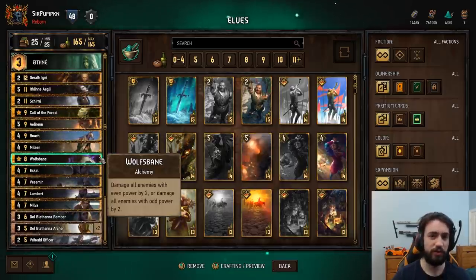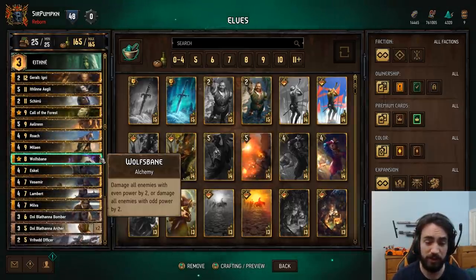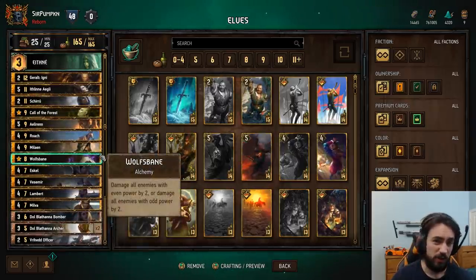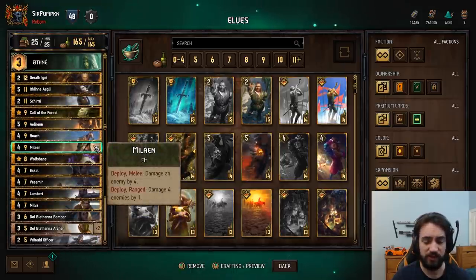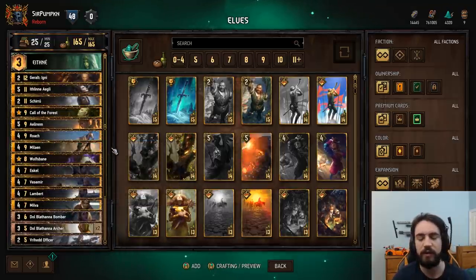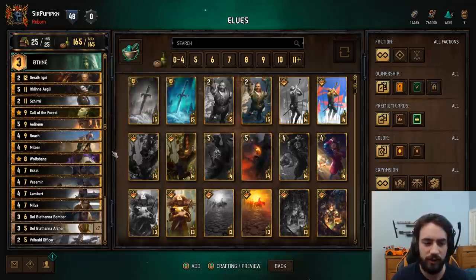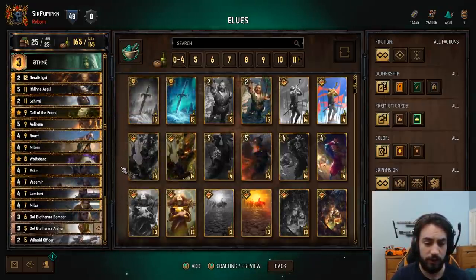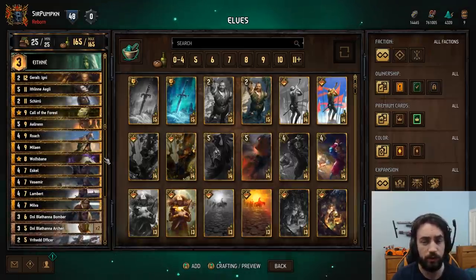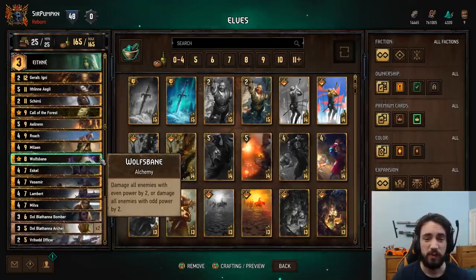Wolfsbane. This is a card you're going to start seeing a lot more of — it's really really strong in Scoia'tael. It's an 8-provision card. Damages all enemies with either odd or even power. Because you have Ethne and cards like archers, lining up all odds or all evens is very easy. You can also use Malayan: say they have three odds and four evens — you ping the four evens down so you have seven odds with Malayan. So very very strong, especially with a decent spread of odd and evens. These two cards work very well together. Generally in round one if you draw Wolfsbane you can win the round unless it's a mirror — even if you lose coin flip — because this card generally gets 16 to 20 value, which is crazy.